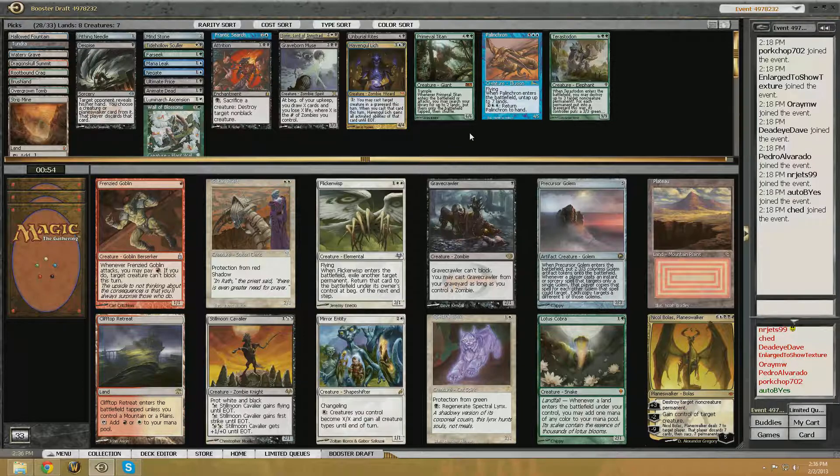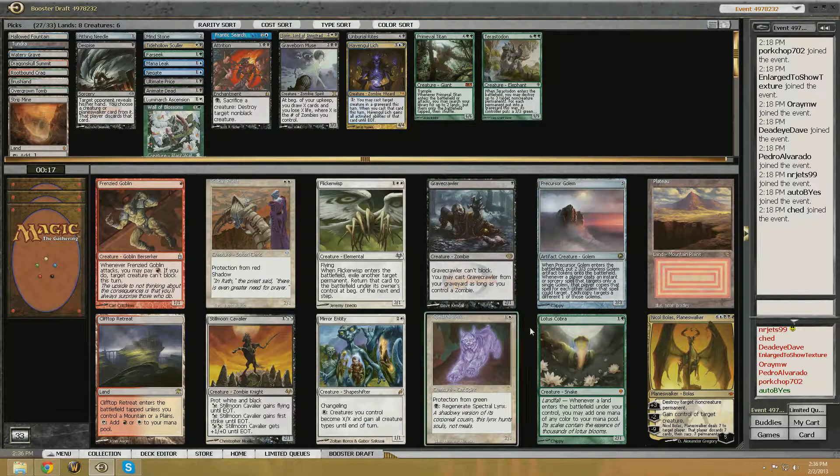Stillmoon, Nicol Bolas — which we actually could play — Lotus Cobra we could definitely play. I actually kinda like the Lotus Cobra. Tough pick here. I think I wanna take the Lotus Cobra just because then we can lean more towards our green mana. And with Farseek and Lotus Cobra... yeah. Nicol Bolas is great and all — it'd probably be the most fun card to play with — but I don't know about the best. I guess Lotus Cobra's fine.